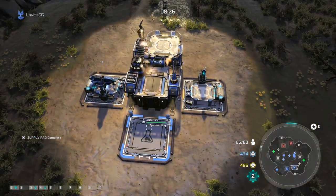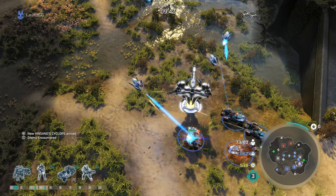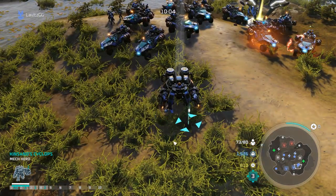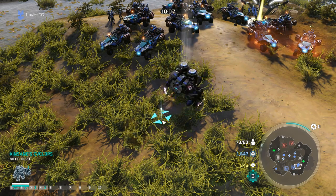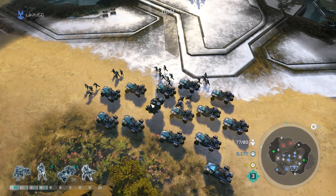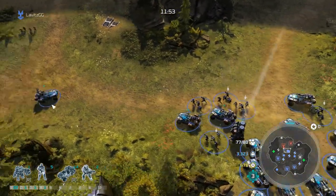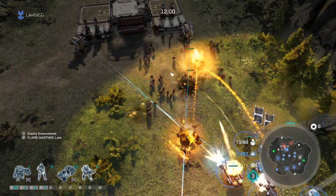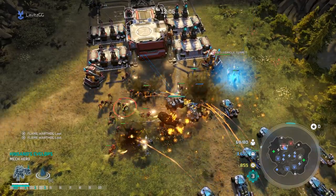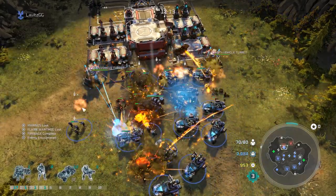We're going to upgrade now to the tier three base so we can get our extra upgrade. We're also going to build a Kinsano Cyclops, which is the hero unit. Oh wow — the flame hogs shoot air units, I did not know that! We got Kinsano — this is Kinsano's mech, it's really cool looking. Grab the incendiary grenade upgrade and we're going to get her flame wall upgrade as well, which lets her do a really cool flame attack.